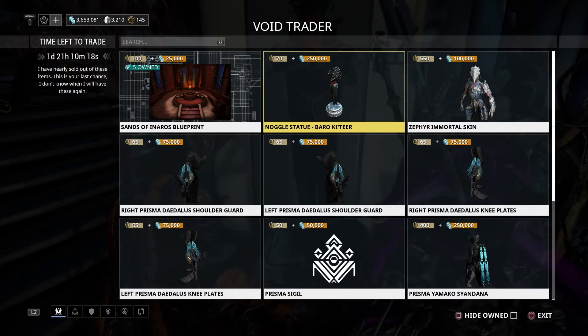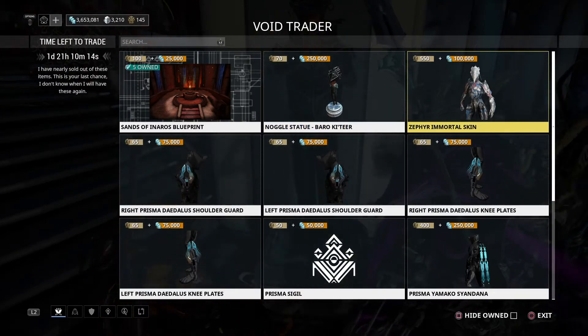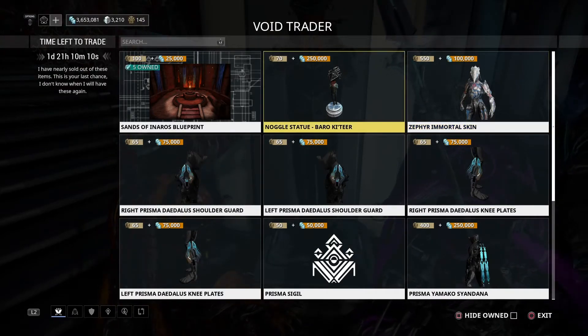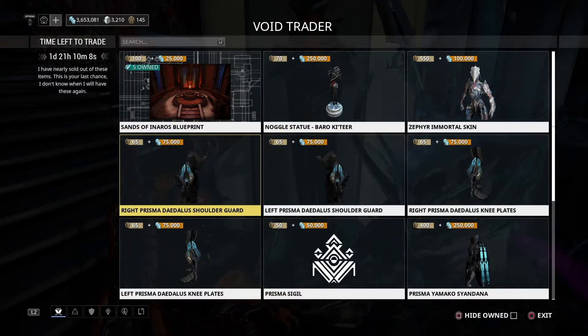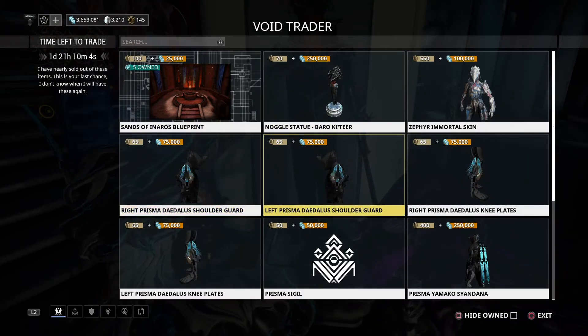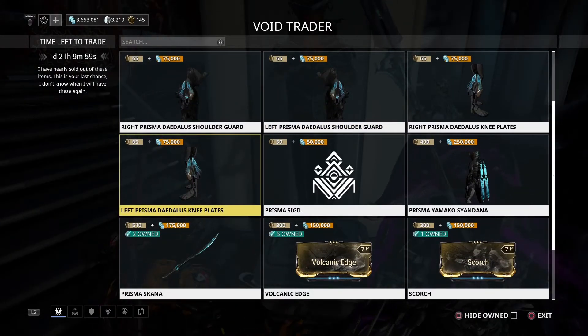Then you've got the Nagal statue, which is for the Baro Ki'Teer aesthetic if you like that. Zephyr's Immortal skin kind of makes sense because she was just introduced in the Prime Access. Then you've got the right and left Daedalus shoulder guards.